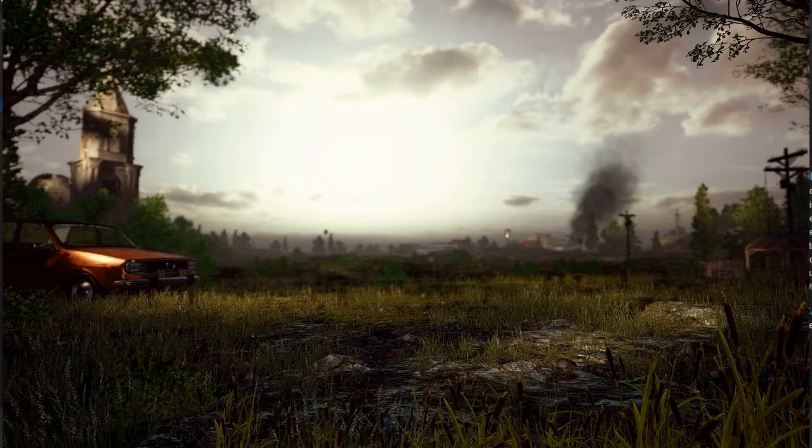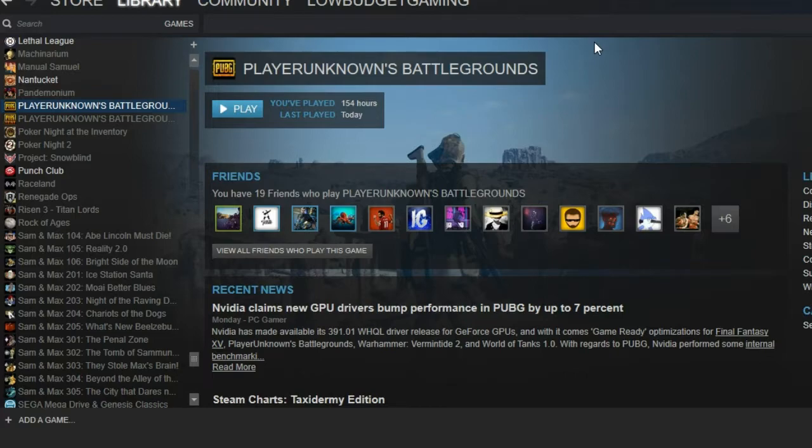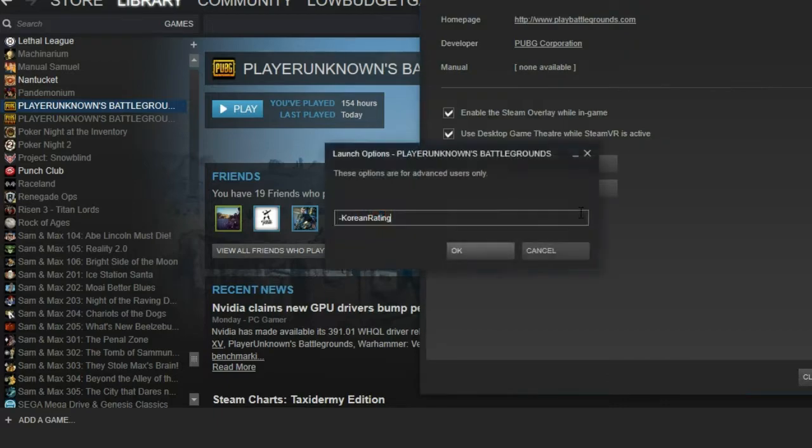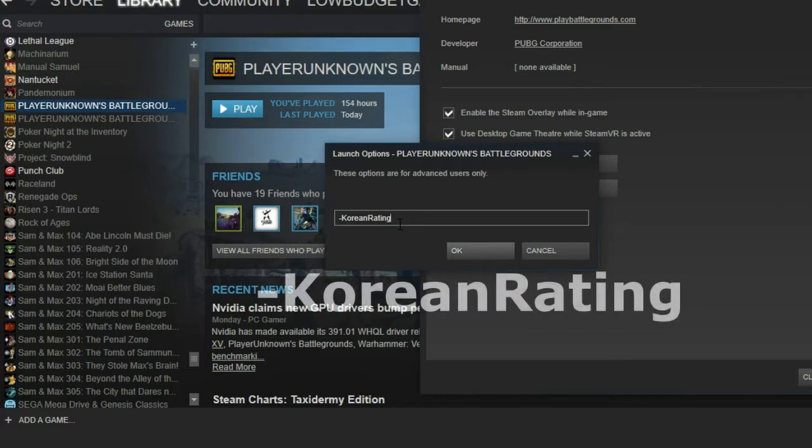First and foremost, let me show you how to get the blue blood, then I'll explain what it is if you don't know. All you need to do is go into your library in Steam, right-click Player Unknown's Battlegrounds, go into Properties, Set Launch Options, and type in dash KoreanRating — K and R capital.